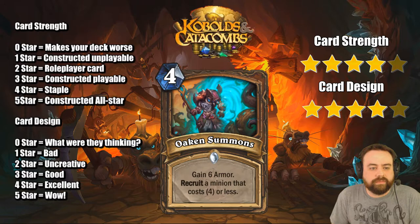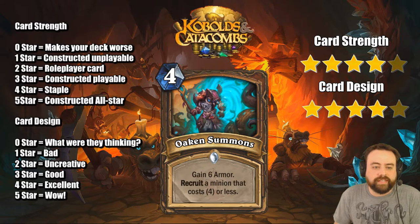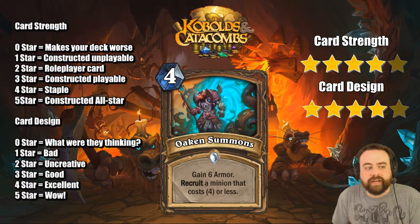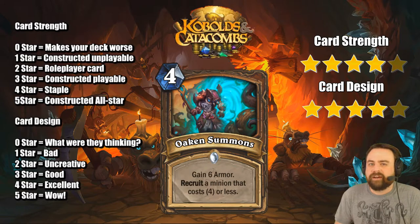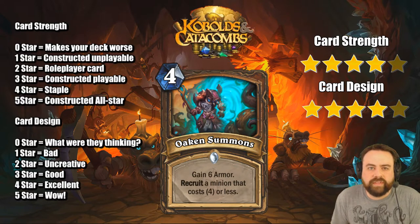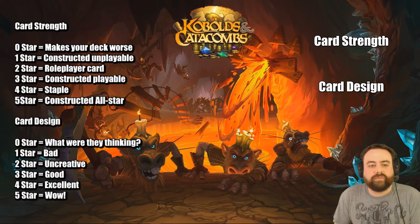Oaken Summons — gain 6 armor, recruit a minion that costs 4 or less. At the very least you gain 6 armor and a minion. If you build your deck around this it's really good because you're only going to get the 4-drops you specifically put in your deck. Because you're getting armor, maybe it didn't matter that all you did was Wild Growth the first couple turns. Recruit seems to have the problem where it wants you to warp your deck but the rewards haven't always justified it — but warping your deck around this card actually makes a lot of sense. I think this card is really good and will see a lot of play.